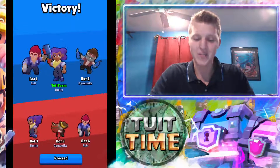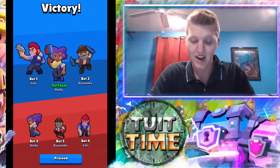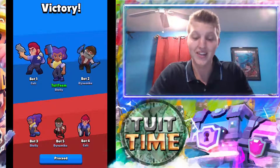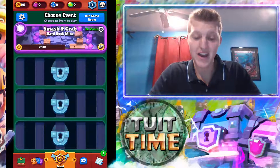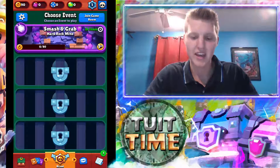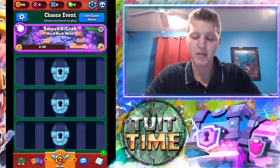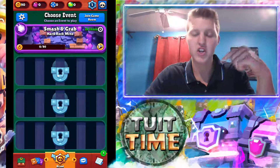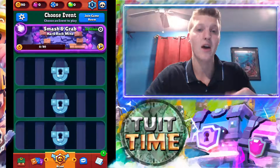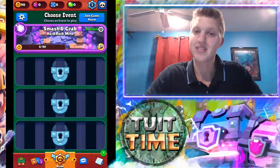And there you go. So Bot 1, Bot 2, and our team as Shelly — we took out Dynamike, Colt, and the other Shelly. And there you have it. So that is the intro into the game; that's mainly how you're going to start playing. Like, subscribe, comment — I'm going to be doing a lot of stuff with this game on this channel, so make sure to come back for more. In the description should be a link to the video about how you can download the game if you're not from Canada. I'll see you guys next time — thanks for watching.